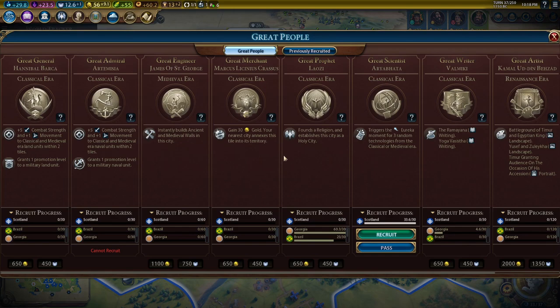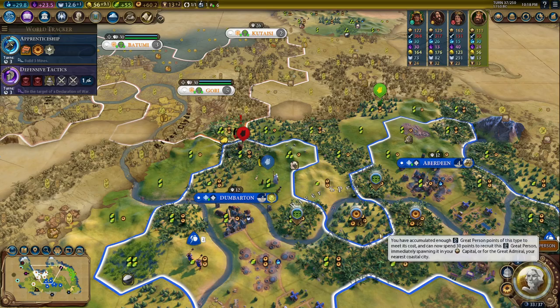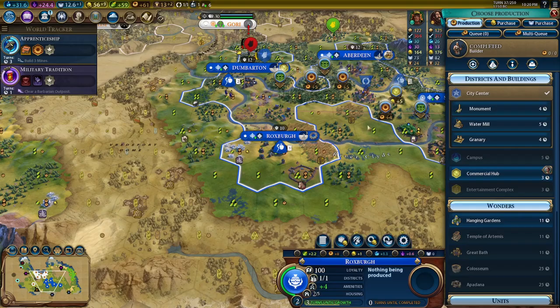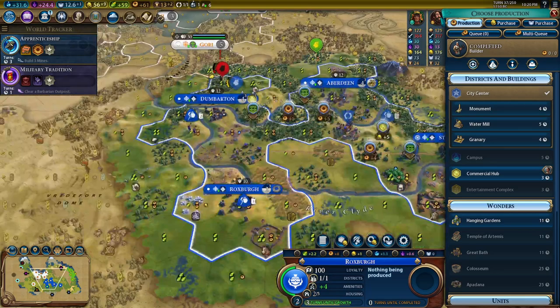We missed Hypatia, so let's take the scientists. We do have a lot of scientist points — 7 per turn. Let's chop into our audience chamber here in the capital. We got a new governor promotion — let's do surplus logistics. We did get our two discounts. We're ecstatic everywhere — perfect.